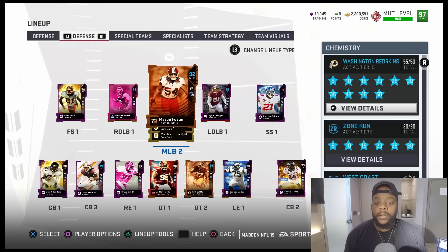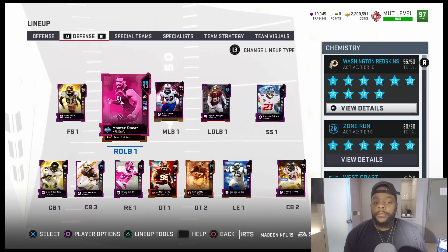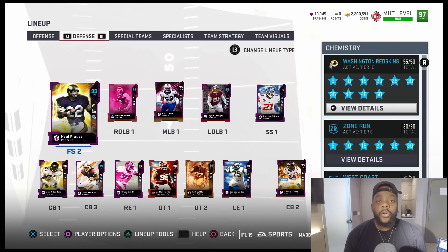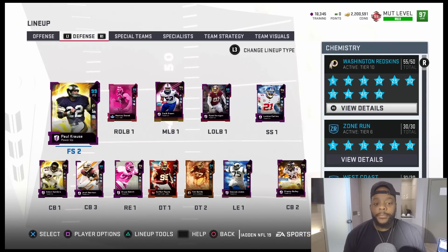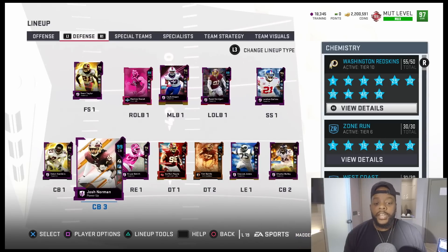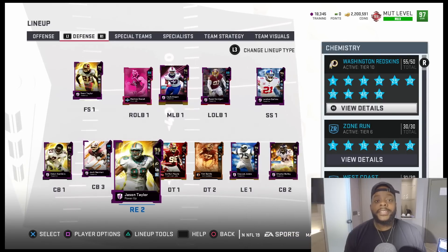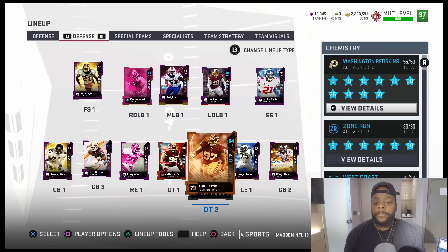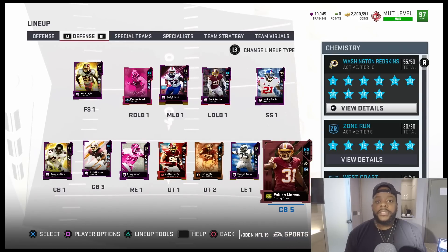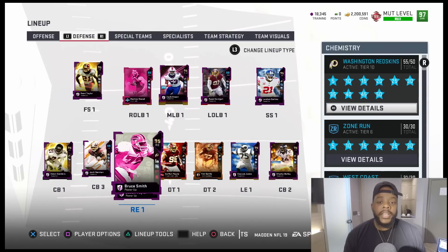Zach Brown leading the way on defense. We got Mason Foster, Ryan Kerrigan, Landon Collins, Ha Ha Clinton-Dix, Montez Sweat, Sean Taylor, and Paul Krause — haven't used Paul Krause all year long, this is my first time. Usually he's one of my safeties every Madden, but this is my first year not using him at all. We also got Dion, Josh Norman, Darryl Green — be switching between them — Bruce Smith, Jason Taylor, Daron Payne, Tim Settle, Deacon Jones, Champ Bailey. So many weapons on this defense, man.